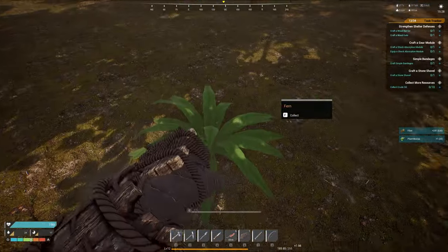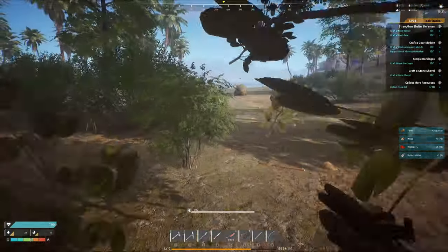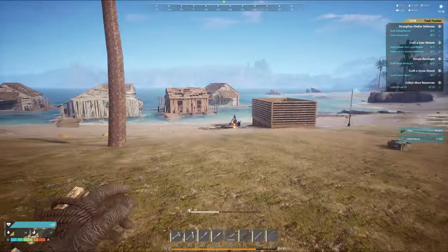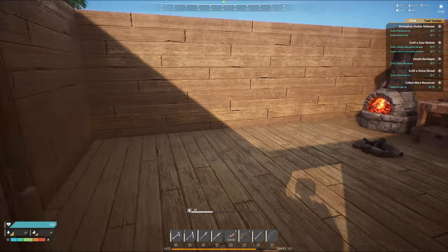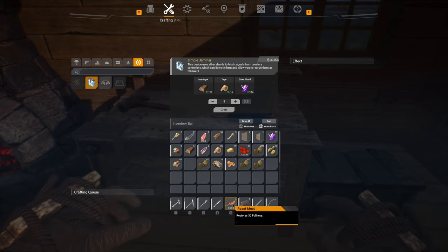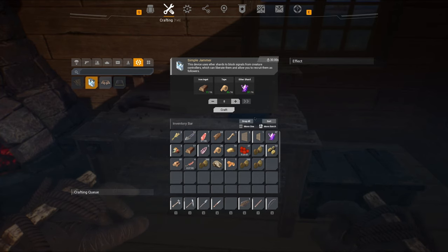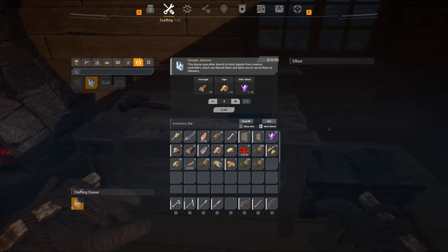There we go, I got 20 — I should be able to make plenty of tape now. As long as I didn't lose my home — this map is huge, so massive. I can see how this would be fun in multiplayer, especially PvP. How many jammers can we make? Eight! I think that will be enough, but I'm limited by how many ether shards I have. 30 seconds a piece — I'm gonna have to cut this one for sure.